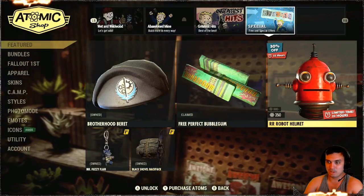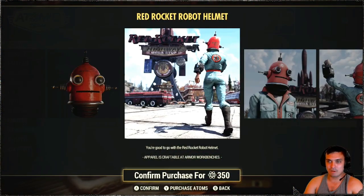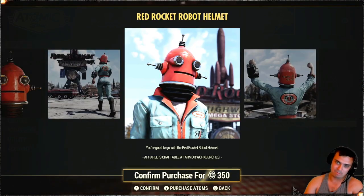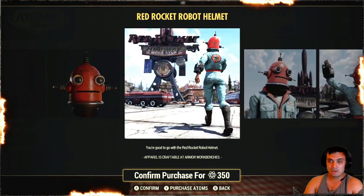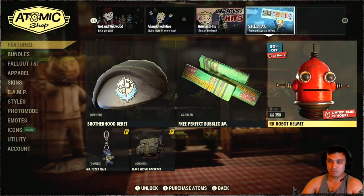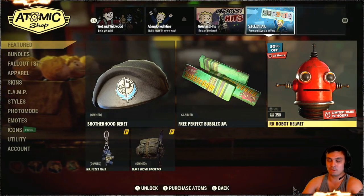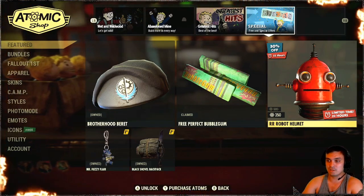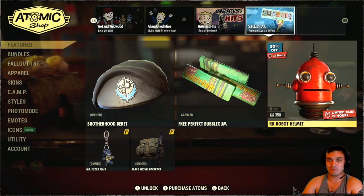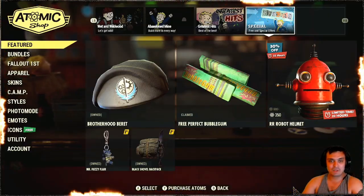I don't want something I don't really want for $3.50. I mean, don't get me wrong, the helmet does look pretty cool and you can collab it with some items. But that's just not my thing. If you're rocking this helmet, maybe share some screenshots on our Discord in the Atomic Shop channel, to see how you made a good outfit combo with this specific helmet. That's pretty much it for the Atomic Shop.